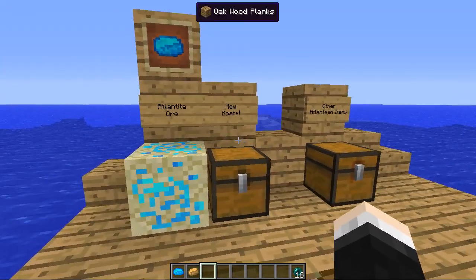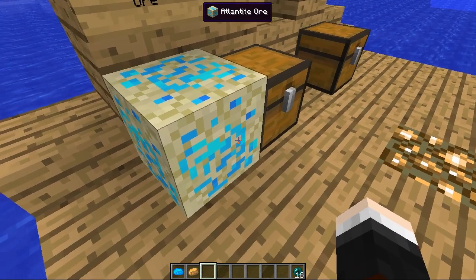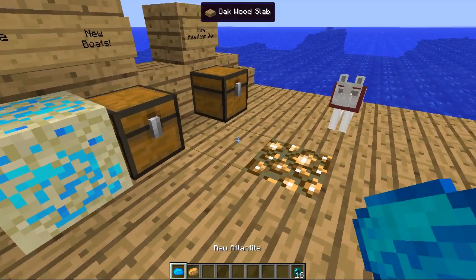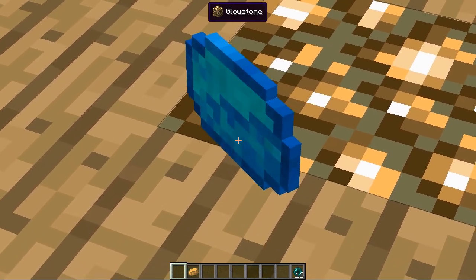The first thing you're going to come across in this mod is Atlantite. Look at this — it's beautiful, kind of inside sand. So I'm guessing you will find it at the bottom of the ocean. This is what it looks like when you mine it. It's a very, very cool colour.